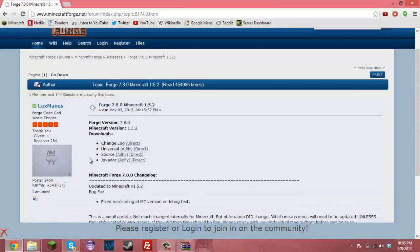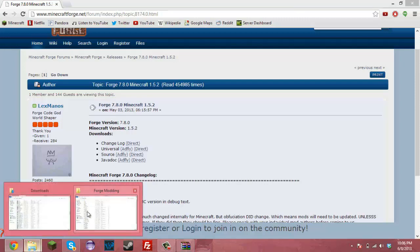Next thing you want to do is download the source for Forge — download the source. I already have that downloaded too.